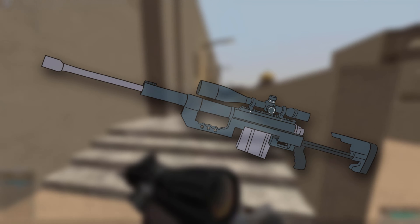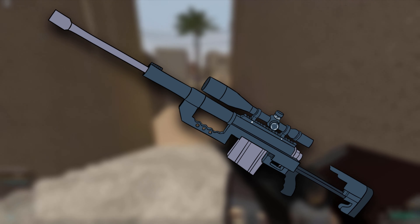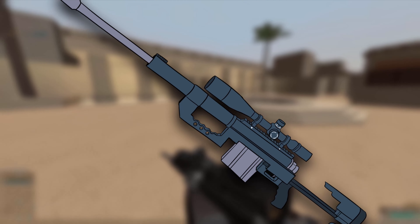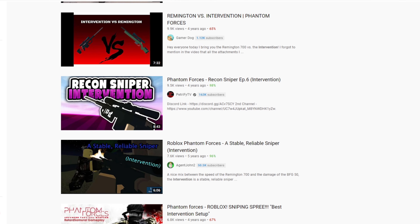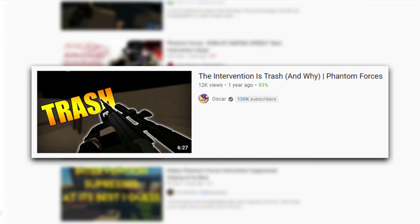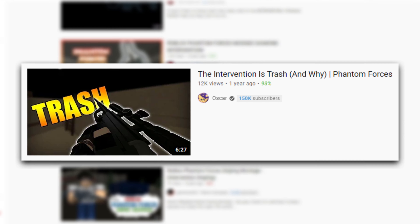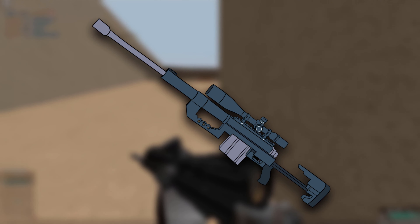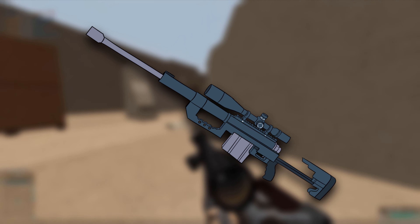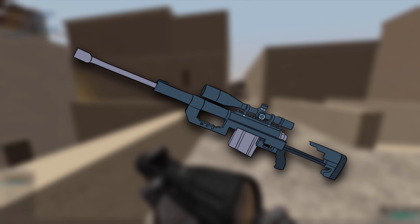Overall, the Intervention is a powerful and versatile all-rounder that is both effective in the hands of experienced players and inviting to new players. Throughout its long history in PF, I've always considered it an S-tier weapon, even at its darkest times not long ago. I actually prefer the longer ADS time as it helps me line up my shots easier. It's in a great state now, and I hope that this staple of the game and most iconic gun in PF will continue to be enjoyed for years to come.